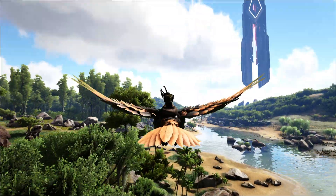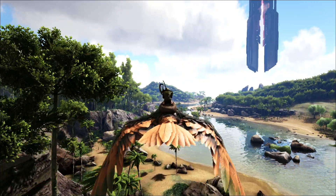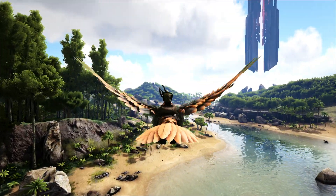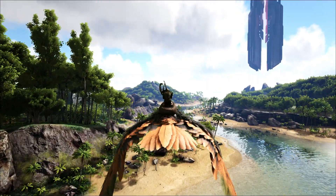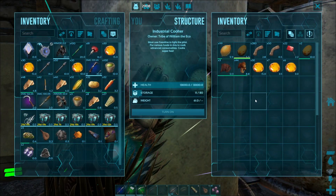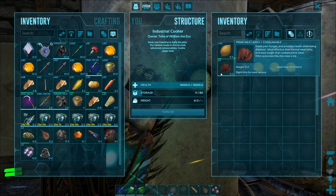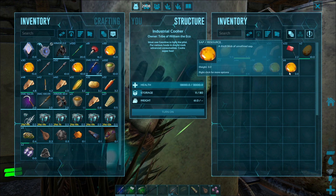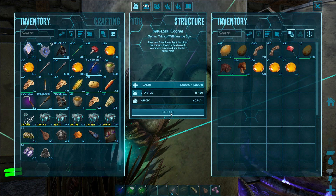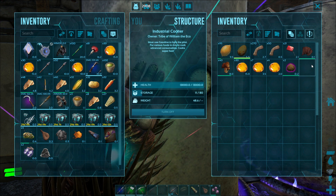Now that we have acquired our sap, we are just going to go straight on back. We already have the rare mushrooms that we also need for a little recipe we are going to be making, and hopefully we also have some large eggs waiting for us. We have got our three large eggs, three prime meat jerky, some rare mushrooms, sap, fiber, water, and a citronel as well. So if we just switch it on, it should give us — there we go — superior kibble.